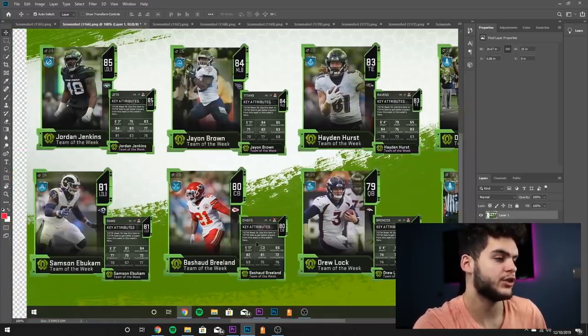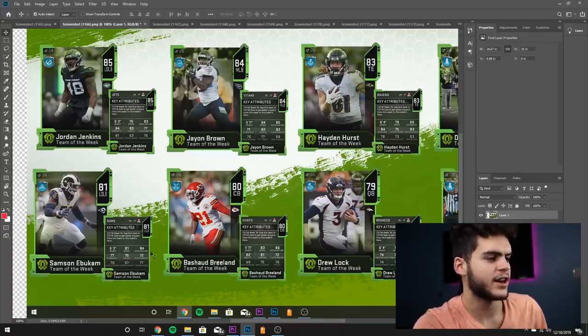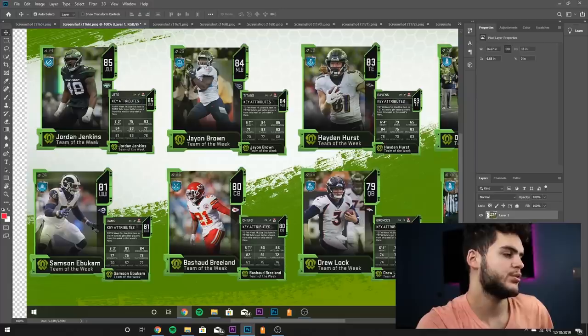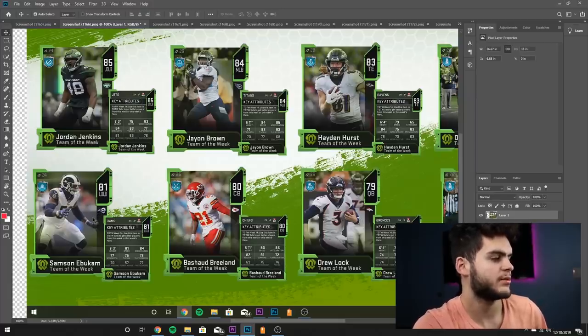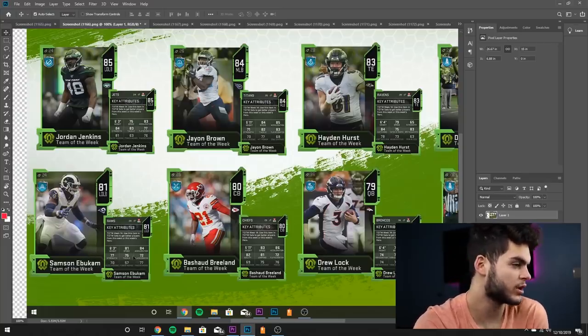Prashad Breeland: 83 speed, 86 acceleration, 82 agility, 81 jumping — no coverage stats, no play recognition, no press. Not a card you can really use. Samson Ibukam, 81 overall outside linebacker: 81 speed, 84 acceleration — again, can't pass rush, can't run stuff. Not very usable.